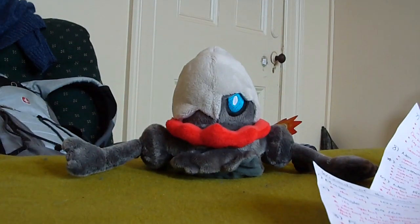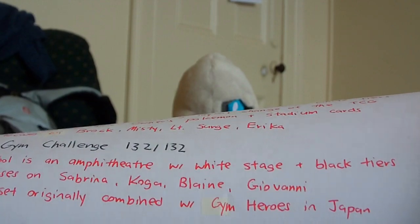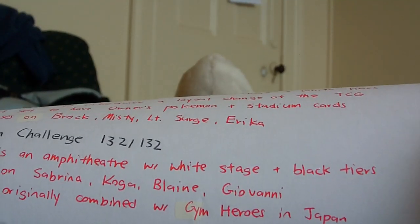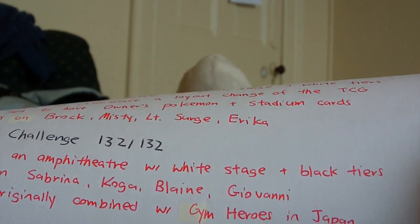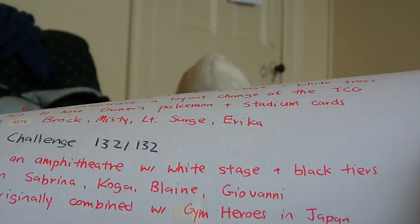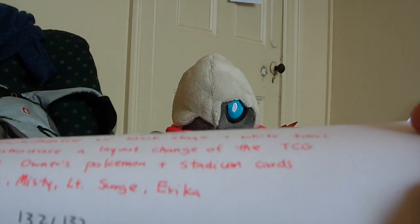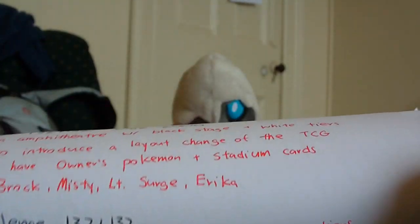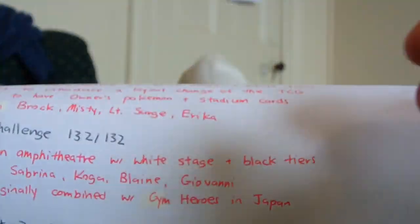Next up is Gym Challenge — 132 cards. The symbol is the same amphitheater but with a white stage and black tiers, opposite to Gym Heroes. It focuses on Sabrina, Koga, Blaine, and Giovanni, the last four gym leaders of the first generation. This set was originally combined with Gym Heroes in Japan as one large set of 264 cards, but they decided to split it up for the English release. Here's Koga's Beedrill with the Gym Challenge symbol.